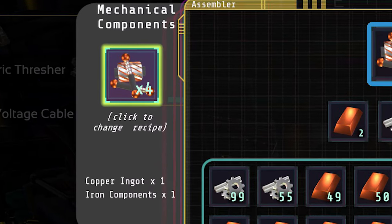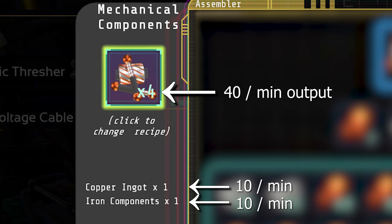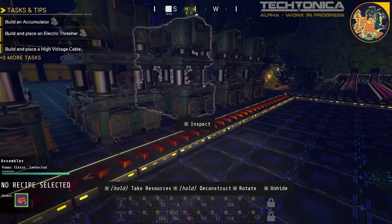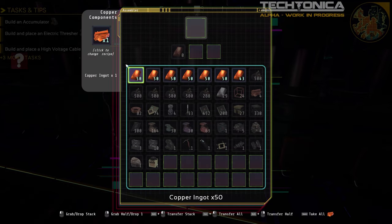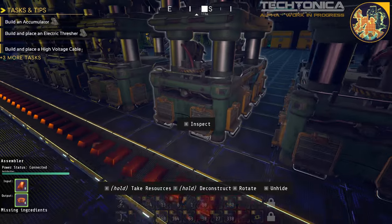As an example, we'll look at the mechanical components inside an assembler. We can see at the bottom it takes one copper ingot and one iron component in order to create four mechanical components. So in order to get our numbers, we can just multiply those inputs and outputs by 10, giving us 10 copper ingots per minute and 10 iron components per minute as input. For the output, we would get 40 mechanical components per minute. If the output doesn't have a multiplier on it, that just means it outputs a single item per cycle. So what we're going to do here at the front of the line is we're going to be making copper components - two of those, which will make 20 per minute. And then copper wire, we'll do two of those, which will make 60 per minute.